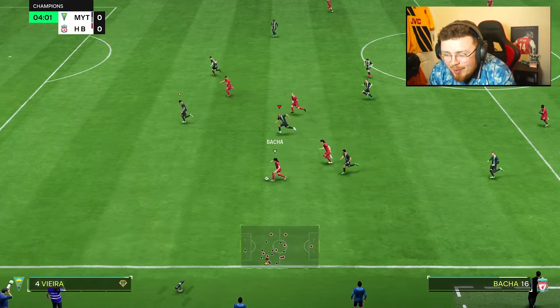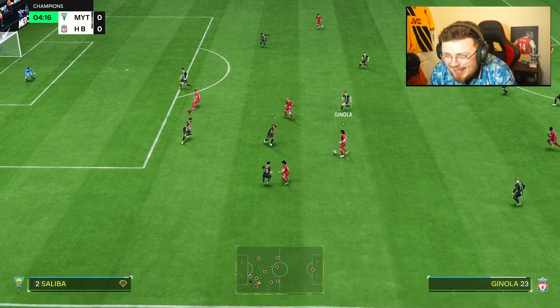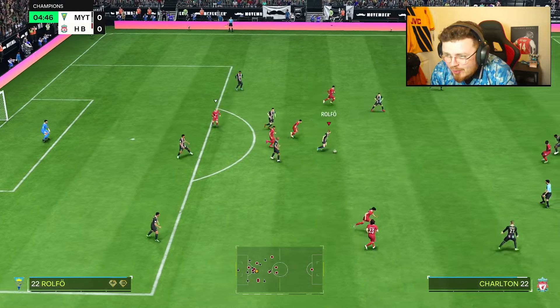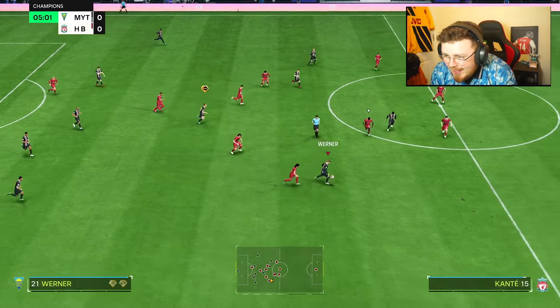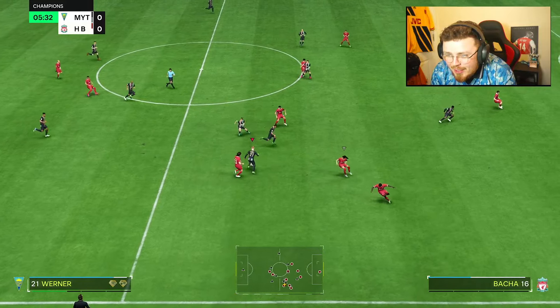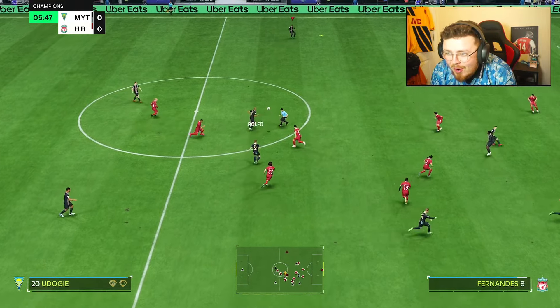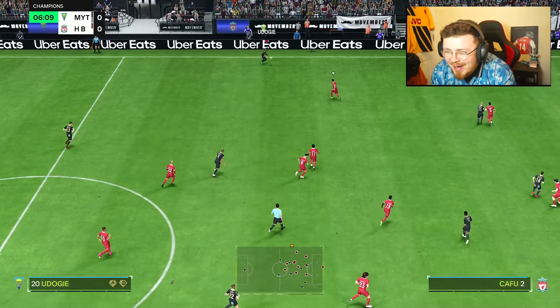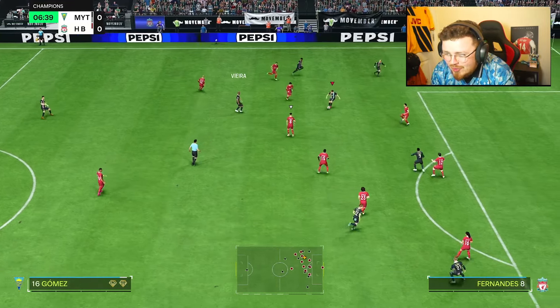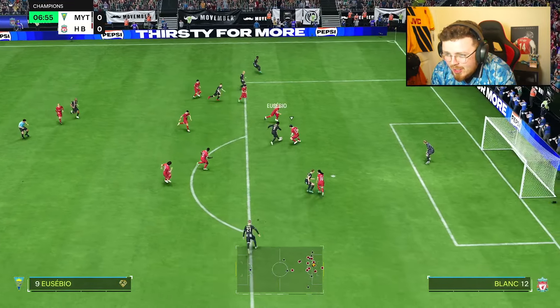My opponent has got a very nice team by the way, and he's looking like a bit of a sweat, so we need to lock in here, clutch up and secure the W. Rolfo - fizzle - that ping pass as well, one of my favorites especially for center midfielders, just kind of breaks the line of your opponent's team real quick, get out wide.